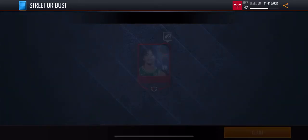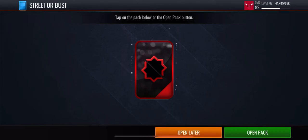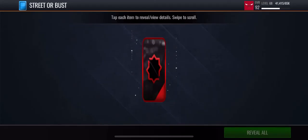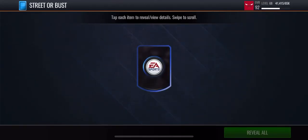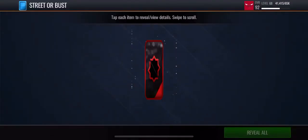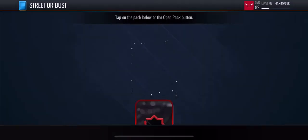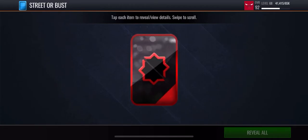83 overall, Carson Edwards. It seems like we're just pulling 83 overalls. You don't really expect that much from the Boomer Bust Pack. 83 overall, Goran Dragic. That's already four 83 overalls. Another Goran Dragic. These Boomer Bust Packs aren't looking too hot right now.